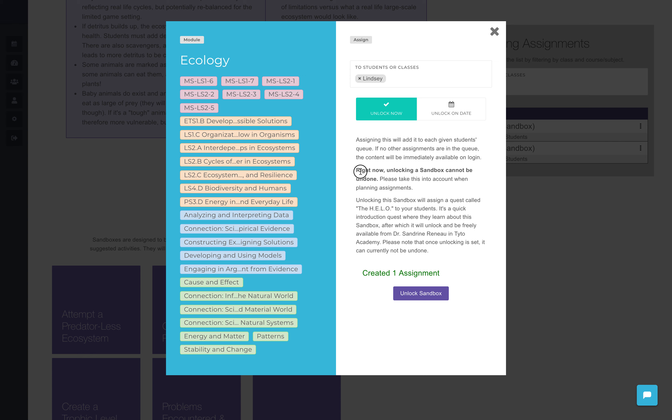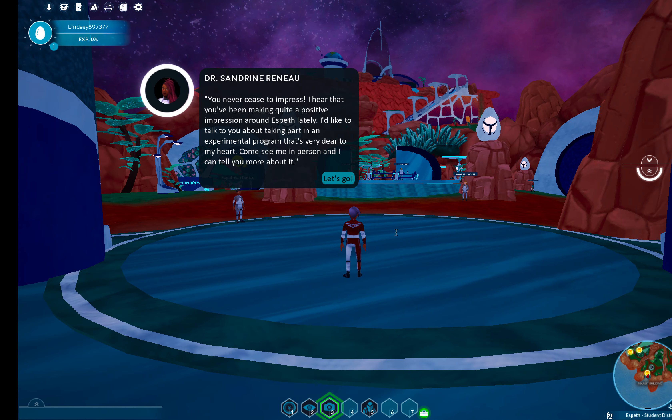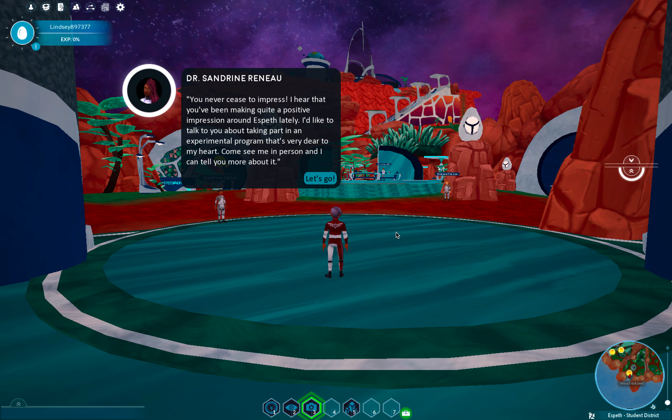Keep in mind: unlocking a sandbox cannot be undone. Also, unlocking the sandbox is going to assign a quest called the HELO to your students — it's a quick intro quest that will get them started. I'm going to jump right over to a character I had up, and you can see it just popped up from the character that is unlocking this.